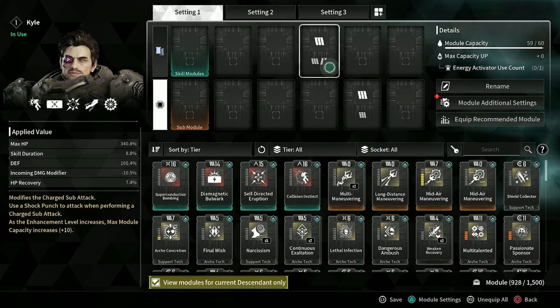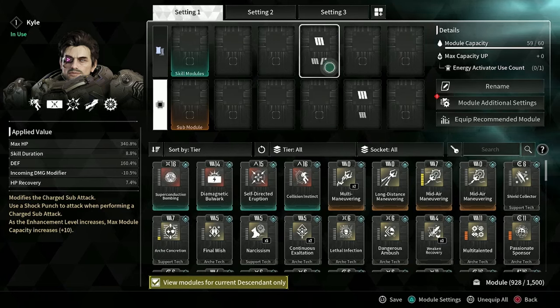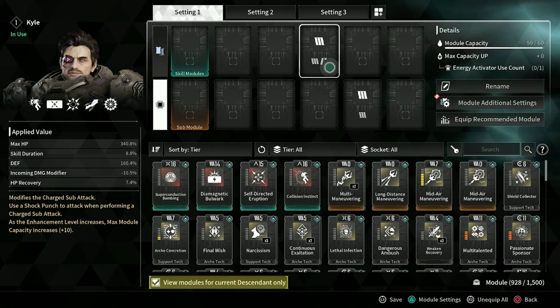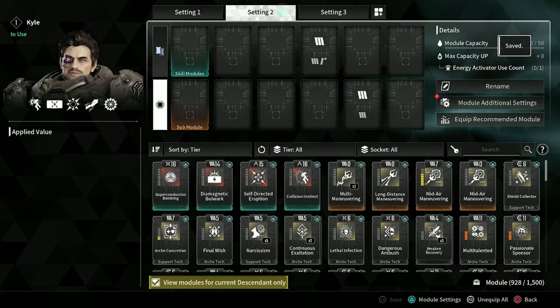Then you can set them all on your different settings however you want. Setting two could be your mobbing build, where you swap out like these four slots to the other ones. Setting three could be a completely different build for a different transcendent mod that you've set up all these slots for.